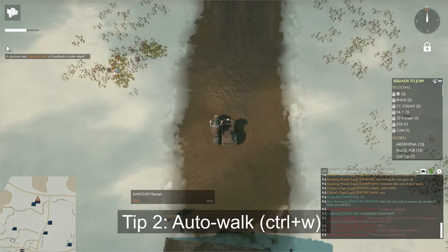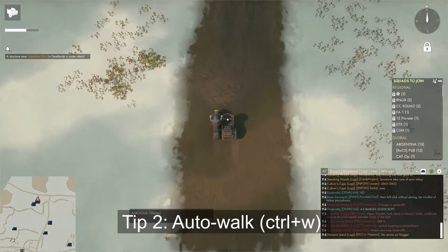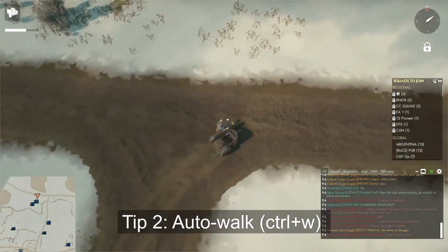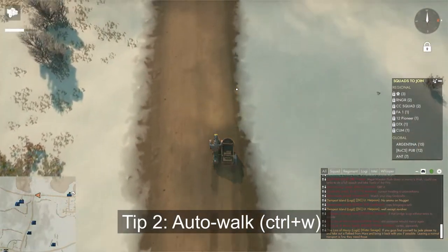Auto-Walk even works with vehicles. As before, you can exit Auto-Walk by pressing W or Enter.